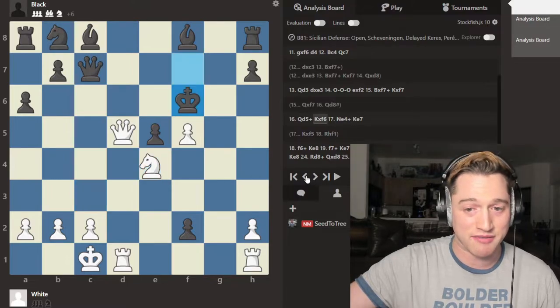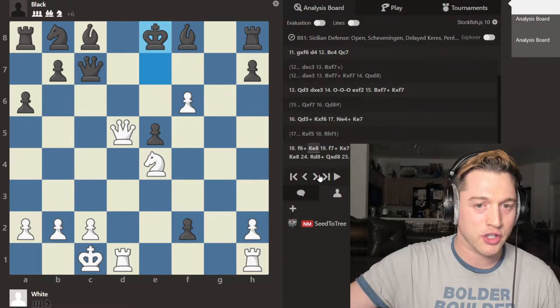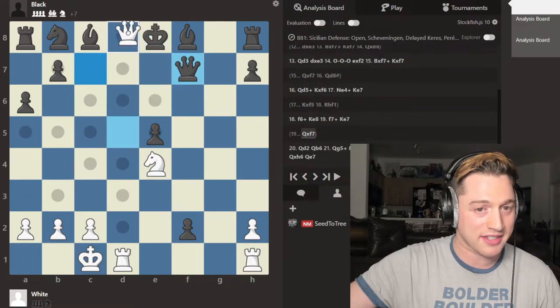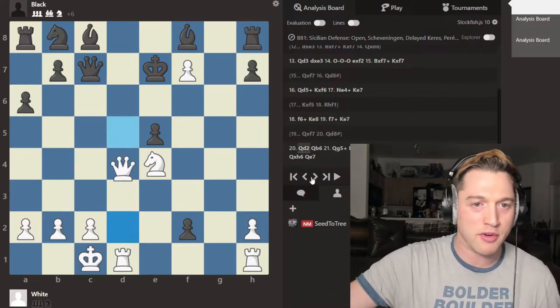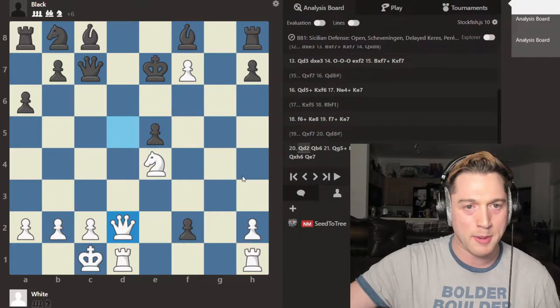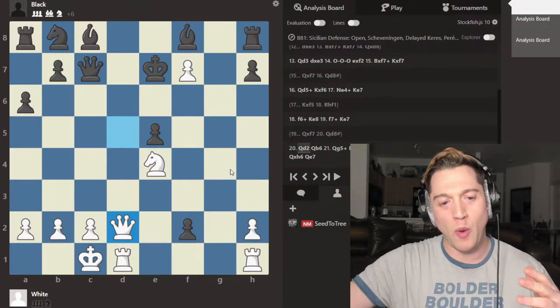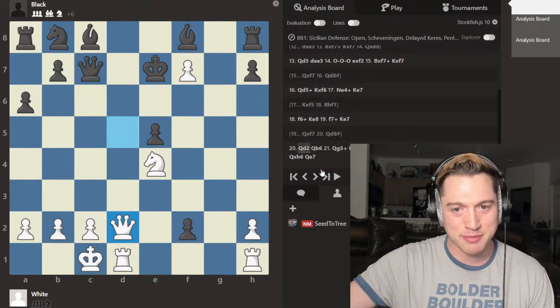So black is actually best advised to go back — check, check, only move, check. If takes again, this is still mate. King e7, and then a very clever move: queen back to d2, simply threatening to come over here or maybe over here. And it's amazing — white is down six points, six! And yet, look at black's position.